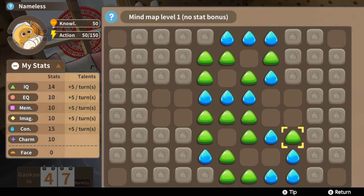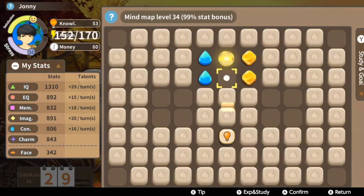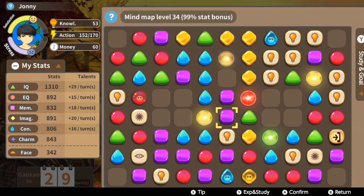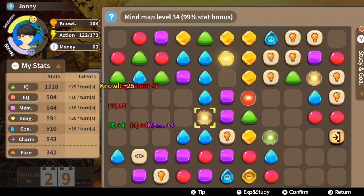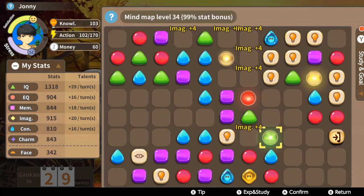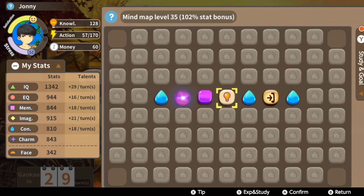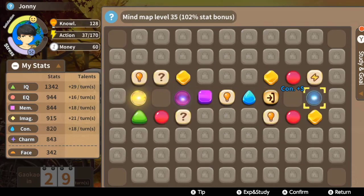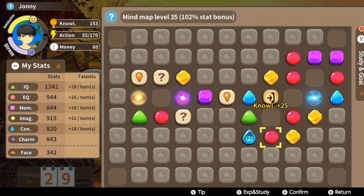Each fragment will unlock its surrounding fragments once selected and use up 10 of your action points for the turn. There are also special fragments which become available as you get deeper into the game, such as those that reveal the entire board, provide additional action points, or scoop up all surrounding fragments, though these cost more than the standard 10 action points, which provides a bit of strategy. Most of the time there will be a door symbol you can uncover, which provides a brand new board as well as a boost to your actions, and chaining these doors together can be incredibly helpful.